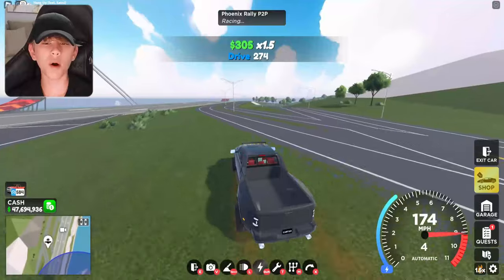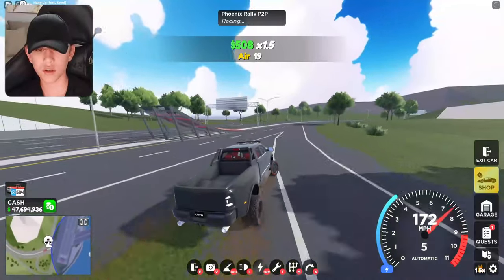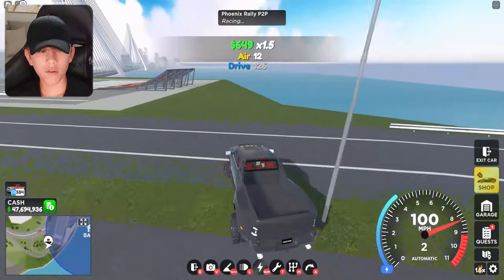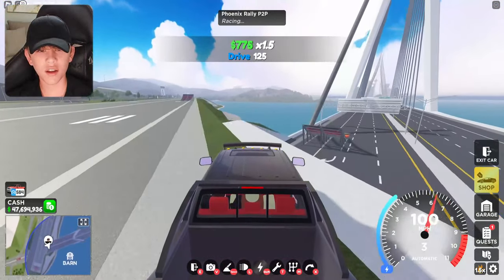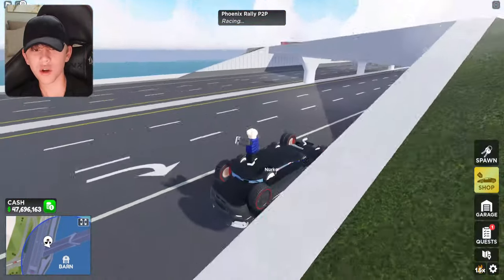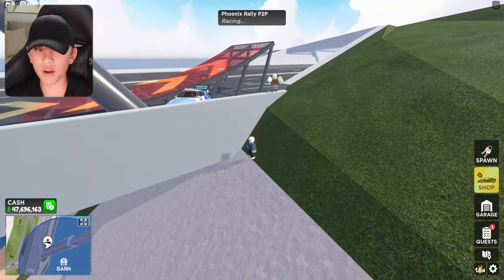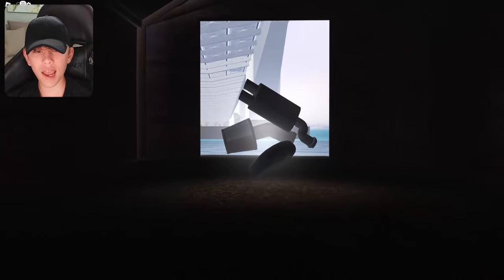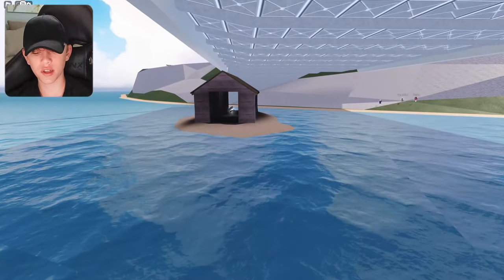If I were a barn find, where would I be? That's my favorite thing to ask when we're hunting these. It looks like they placed one on the highway — literally located on the highway. We don't need a car to find a barn find; we can use free cam. Found it with free cam right here — there's a little island with a barn part in it. Go onto this bridge and there's a part waiting for you.